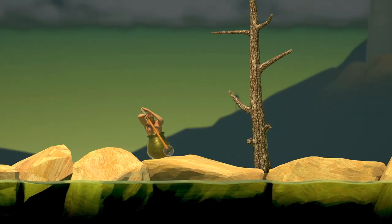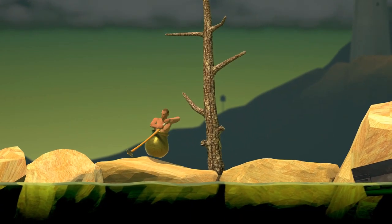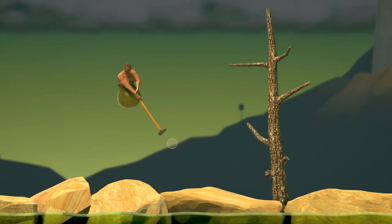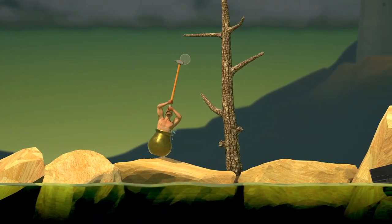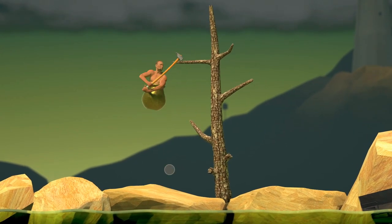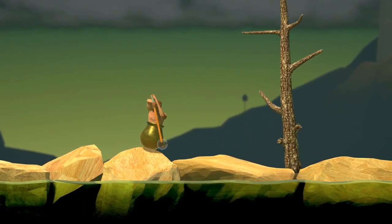Before we start, I'm going to go over a few words I'll be using throughout the video. When I say pogo, this is what I mean — it's when you launch yourself with your hammer, or when you rotate and launch yourself in pretty much any direction. Pogoing is when you're grabbing onto something and launch yourself by pulling up. Pull pogoing is when you pull the mouse down and it launches you super far.